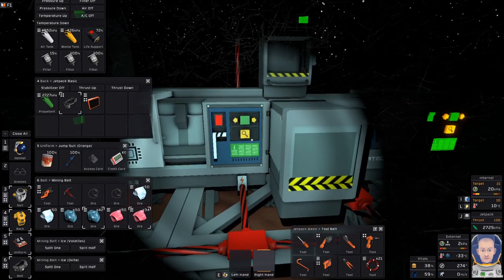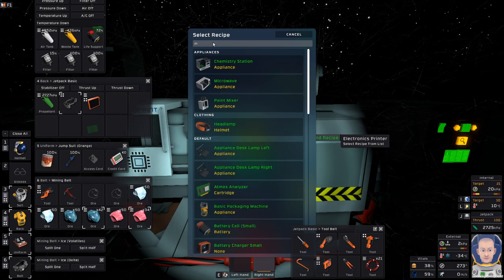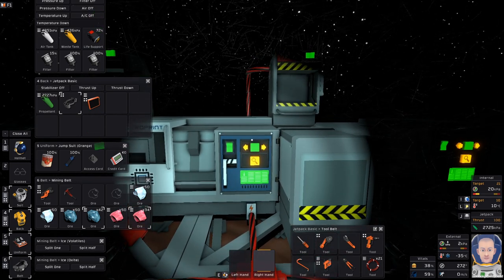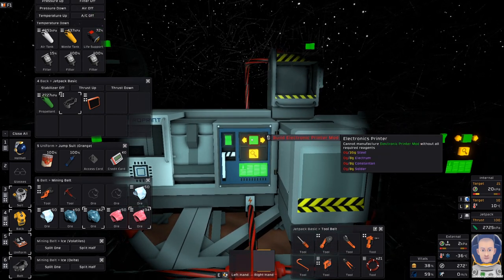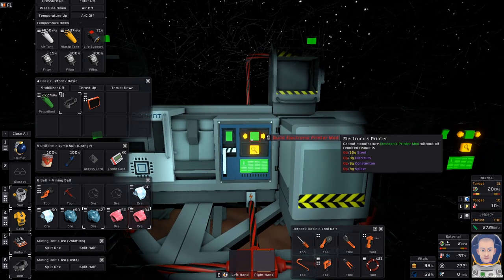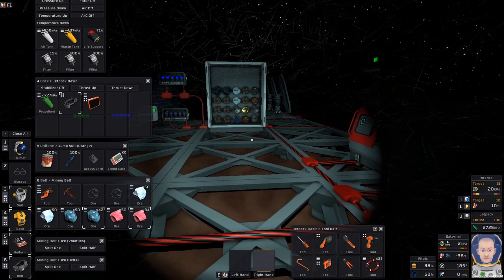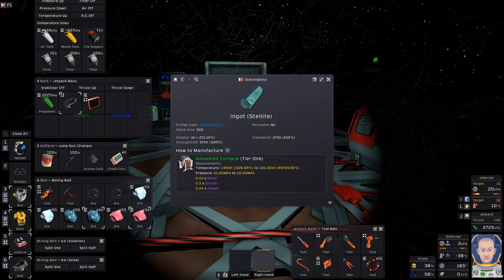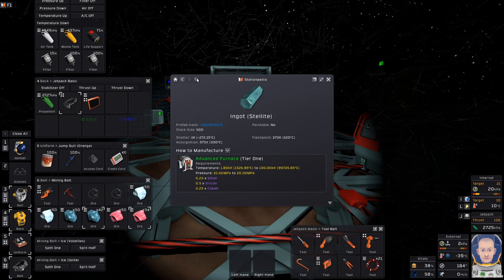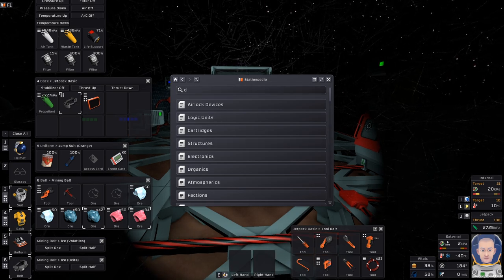The first thing we need is the mod for the Electronics Printer. That's going to take Steel, Electrum, Constantin, and Solder. Let's start with Constantin — if I remember correctly it was pretty simple. I was looking up the ingots and what I needed so I could go ahead and collect everything. We're going to start with Constantin.